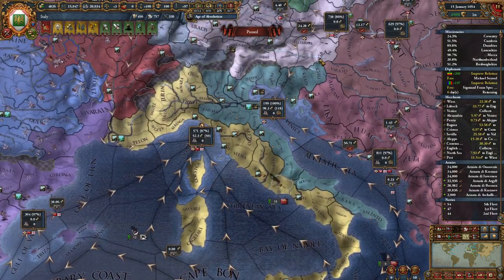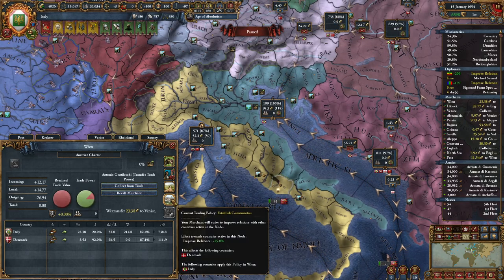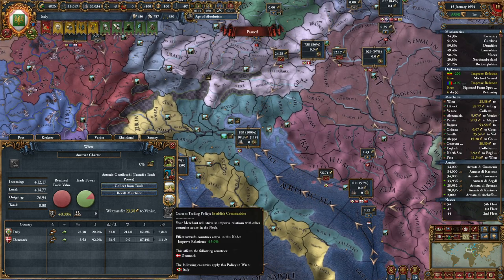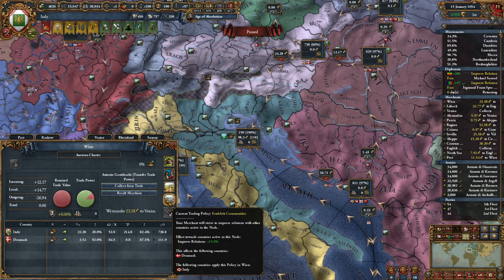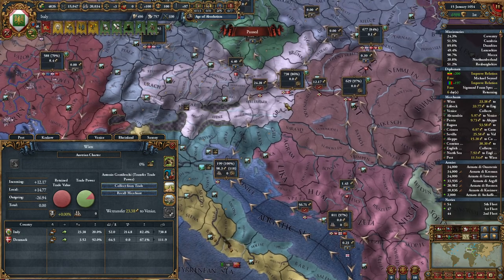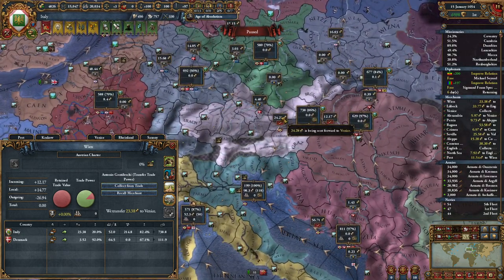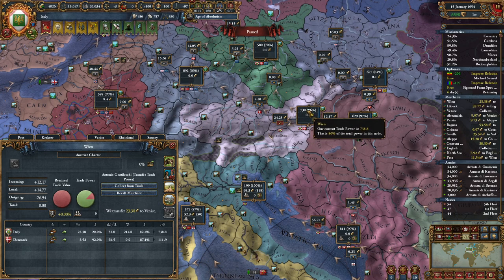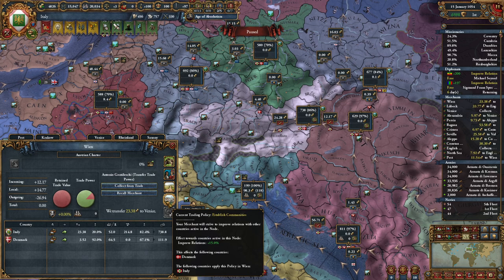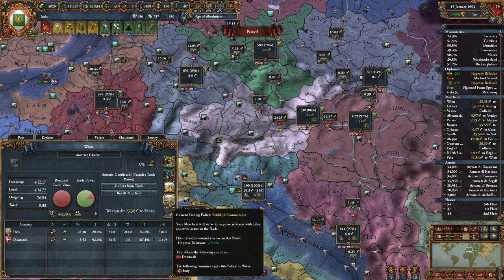There is the other fundamental one: established communities. Whenever you have a merchant in a trade node, you can establish communities. So what that means — you can see that this is affecting Denmark. This has been left for the entire game. Vienna is a really, really nice hotspot because pretty much all of the Germans and more are trading in Vienna. And you'll see, if you look in the beginning of the game, this affects these countries — Denmark. It affects just bloody everybody. Really, really good place to be.